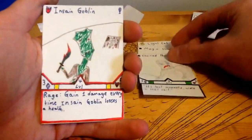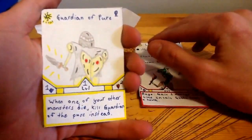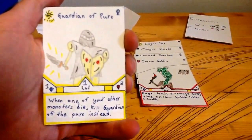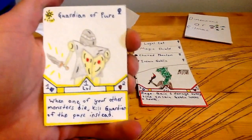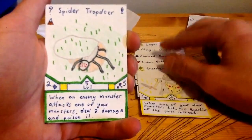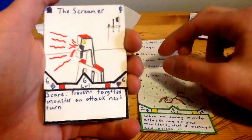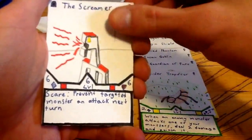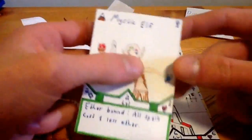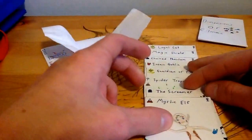And now for our uncommons. We've got Insane Goblin. Guardian of the Pure — this is one of the newer cards you haven't seen yet. Level one, one attack, one or two health. When one of your other monsters dies, kill Guardian of the Pure instead. It's pretty good, that's why it's uncommon. And Spider Trap Door — that's our surprise card. Our rare is The Screamer, and our completely random card is Mystic Elf, so it's a common. That's kind of a letdown. Alright, you've seen all those cards except for Guardian of the Pure, so that's pretty good.